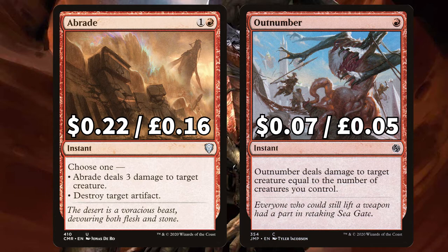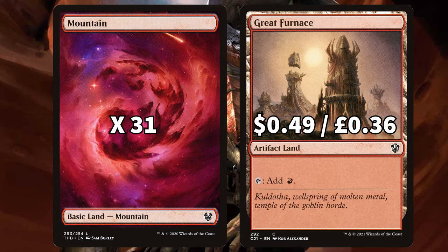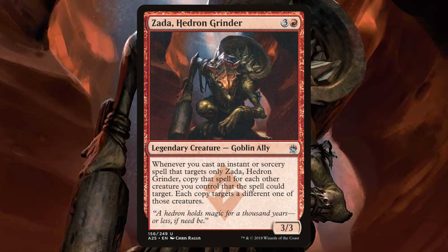Now we're finishing up with the lands, which is a very short section. Starting with the basics, of which there are 31 mountains, as well as Great Furnace as another artifact option. There is Dwarven Mine that has a chance to create a 1-1 dwarf token. And finally we have Den of the Bugbear that can become a 3-2 goblin that attacks and creates yet another goblin. Zarda is an incredible mono red commander option and one of the more deadly red commanders in the game, with an engine that if you don't keep under control early will be near impossible to stop.